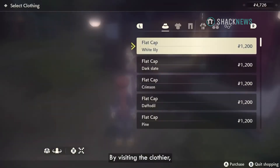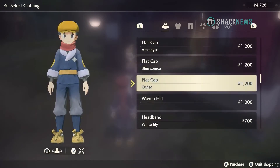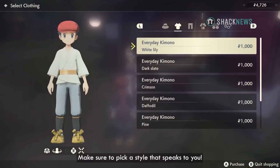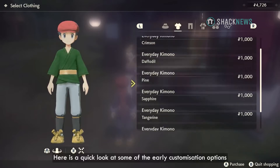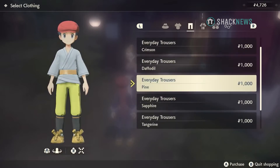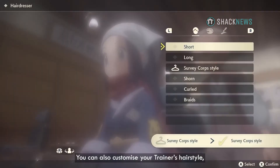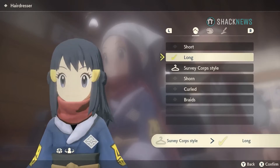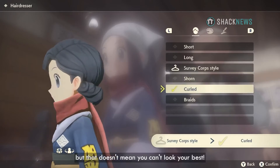By visiting the Clothier, you can customize your character with a variety of different clothing items. As you progress through the game, you will unlock more outfits to purchase — make sure to pick a style that speaks to you. You can also customize your trainer's hairstyle, hair color, and eyebrow color at the hairdresser. The Hisui region can be dangerous, but that doesn't mean you can't look your best.